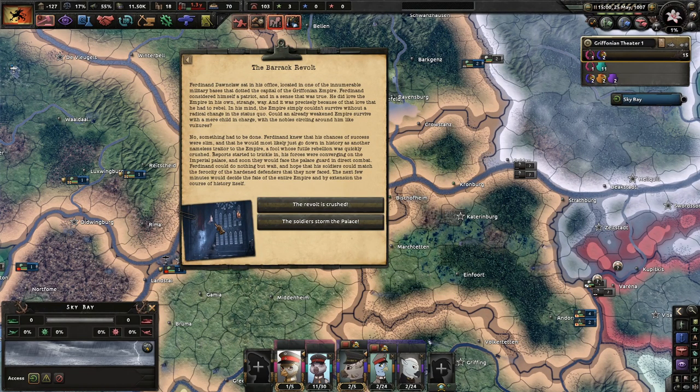Ferdinand Dawnglaw sat in his office in one of the innumerable military bases of the Griffonian Empire. Ferdinand considered himself a patriot — he did love the empire in his own strange way, and it was precisely because of that love that he had to rebel. In his mind, the empire simply couldn't survive without a radical change in its status quo. Could an already weakened empire survive with a mere child in charge, with the nobles circling around him like vultures? Are we like Puyi in China or something? Something had to be done. Ferdinand knew his chances of success were slim, and that he would mostly go down in history as a fool whose futile rebellion was quickly crushed. His forces were converging on the imperial palace and would soon face the palace guard in direct combat.